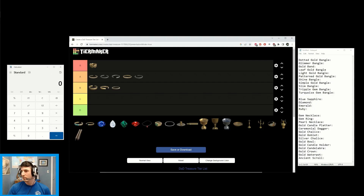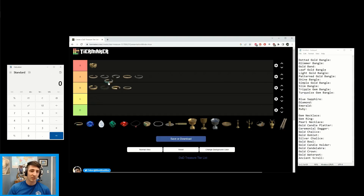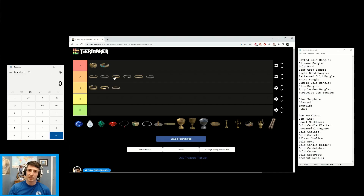Now we have the Triple Gem Bangle — this is exactly like the Leaf Gold Bangle, so it is S tier. If it's got three gems, it's good. Lastly, the Turquoise Gem Bangle at green tier sells for 12 and at white sells for 5, so we're going to put it at the top of A tier. If it has some turquoise color in it, that's a good sign. If it faces 12 o'clock, it's good.